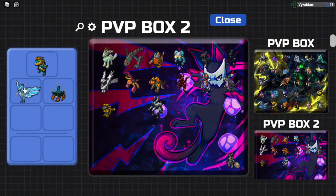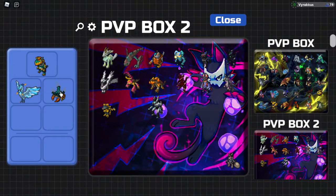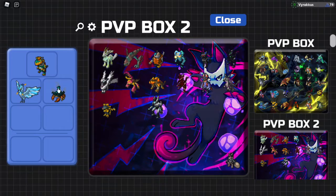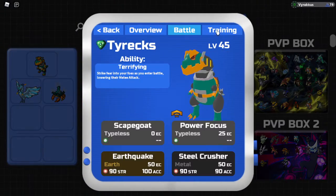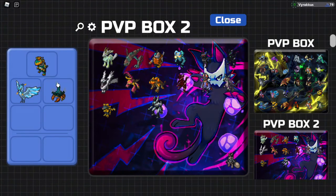Ventation doesn't actually resist earth, but it's unbelievably fat for melee attacks, and both Tyrax and Infernix are more range-defensive. Ventation is weak to poison and electric, which Tyrax resists poison and is immune to electric, so this right here is a pretty solid combo.